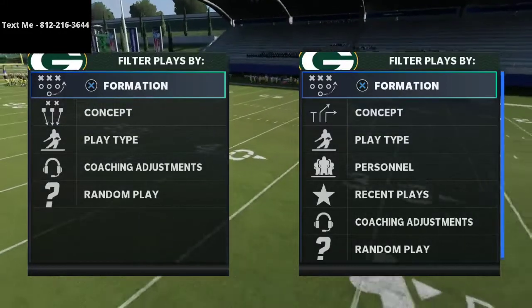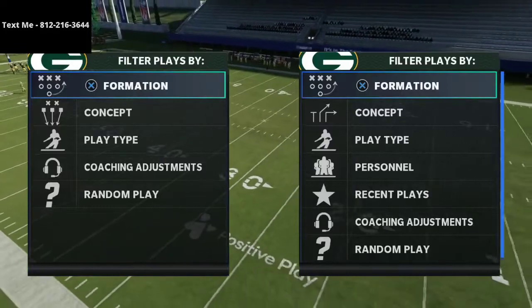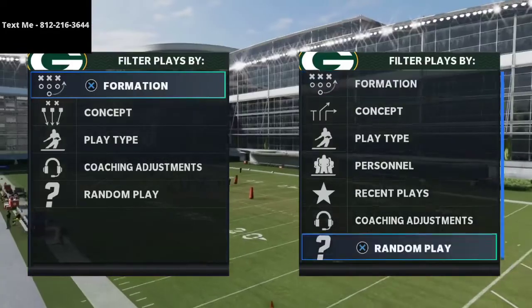In this video I want to show you how to get instant pressure on the quarterback from the nickel 335 wide formation in Madden 21.